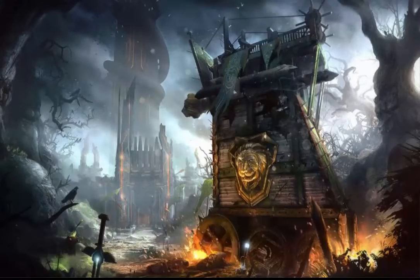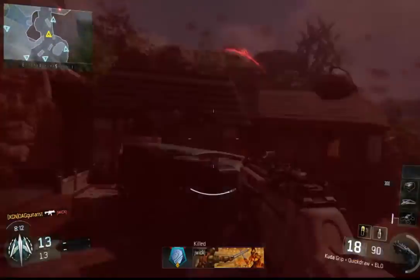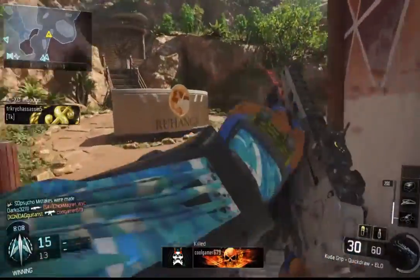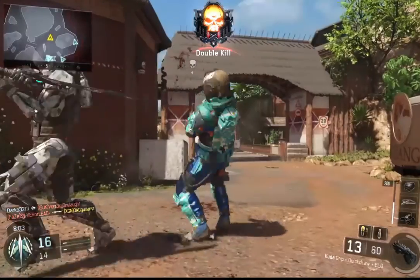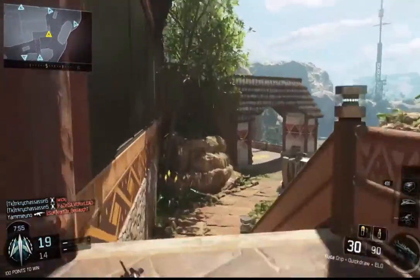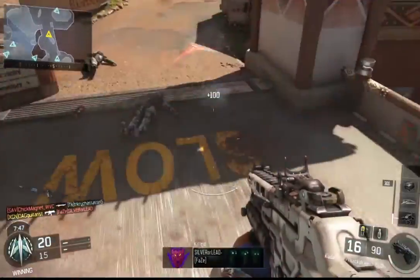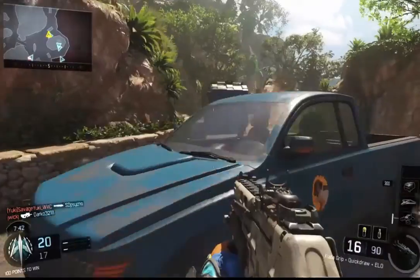The first new map is Citadel. The description says: 'Once home to a powerful medieval army, this ancient castle now sits broken and abandoned. Tight corners offer close-quarters engagements while the moat and drawbridge allow for unique player movement opportunities in this mid-sized map — the last trespassers didn't make it out alive, but maybe you'll have a better shot.' It's really cool that we're getting a medieval-themed map. I really like the direction they went with this DLC, and this is the last DLC for the cycle so they're getting creative.